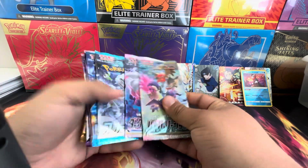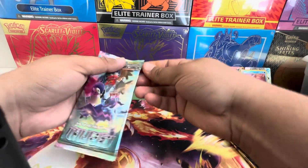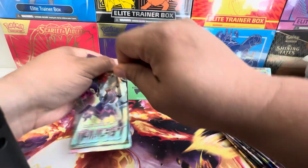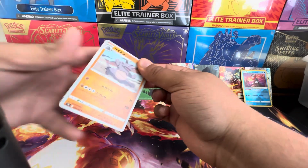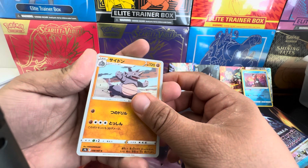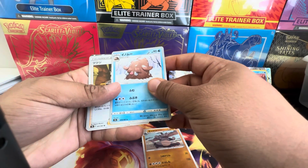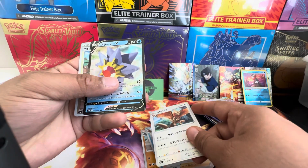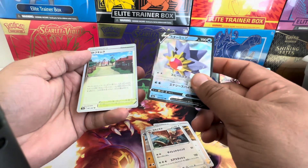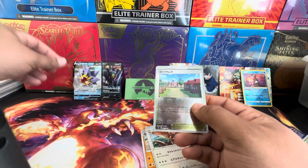All right, these are some cool packs — let's go with this one called Battle Region. Cool thing about Japanese packs: they have a little slit so you can go straight to it. Mamoswine, Roxanne, Noctowl, oh cool cool — Starmie. Little hit.